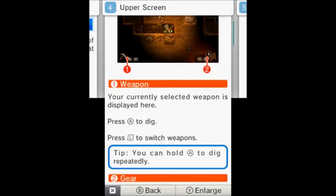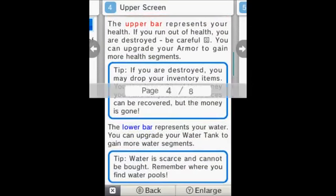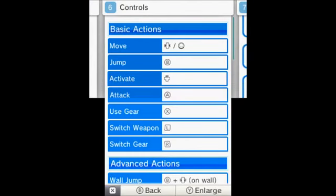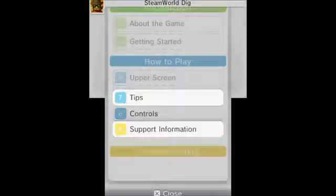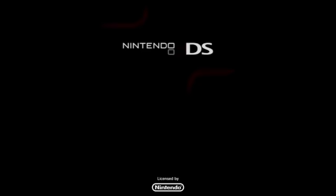I need to dig, switch weapons and gear — XR to switch. Money, all basic actions: move, jump, activate, attack, use gear. Okay, so I'm going to get straight into this one and we'll have a quick look. I'll leave it in two-screen for this gameplay video. I will do some more and hopefully it's going to be pretty cool.